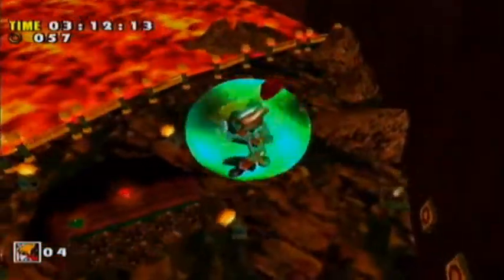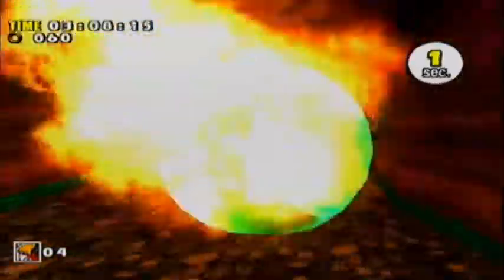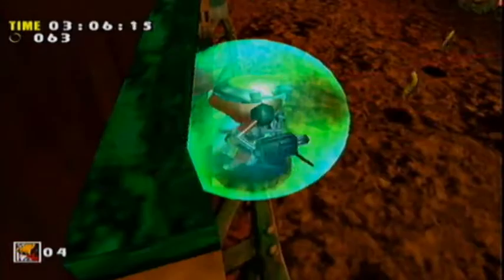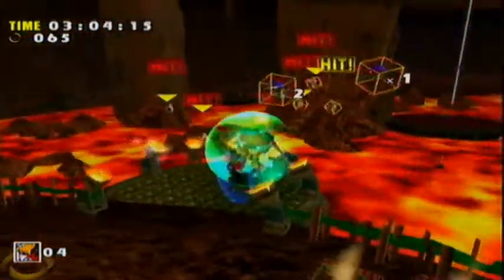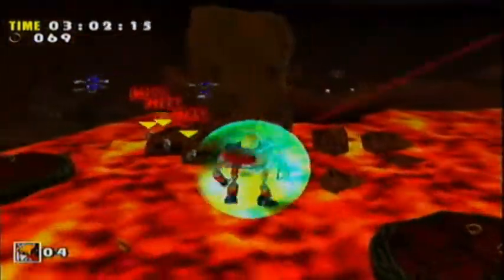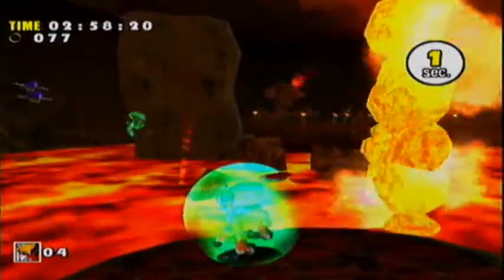I just need to address — after this stage there is a cutscene, and I'm just going to cut to the Egg Carrier because I want to save time. After the cutscene I'll get to the Egg Carrier, so you don't need to see me walking all the way there. You know how — you just take the boat in the Mystic Ruins.